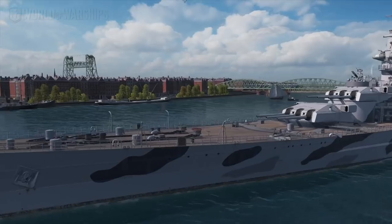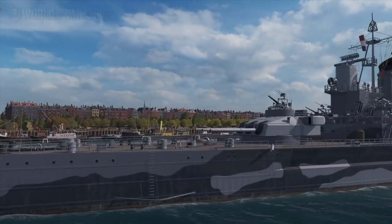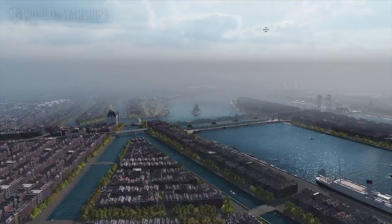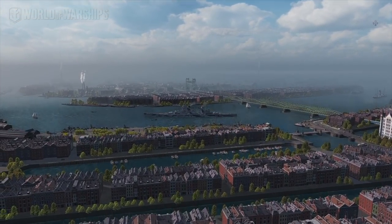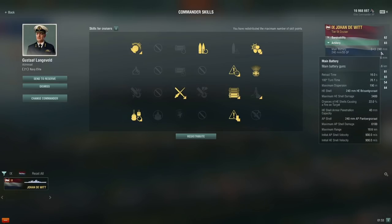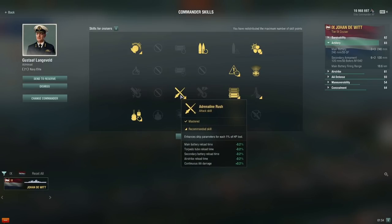Let's take a look at Johan de Witt in port. This is the permanent camo of the ship. Also this is the new Rotterdam port — looks pretty cool. I'm using a port zoom mod to zoom out this much. So, captain skills first — I'm not entirely certain of the last points. I went greased the gears, which I think is really important because this is a 30-second turret traverse otherwise. Then priority target, superintendent of course, concealment expert, and adrenaline rush.